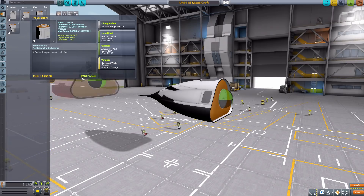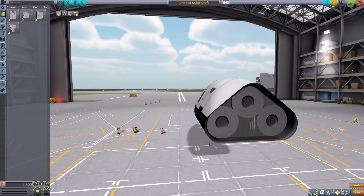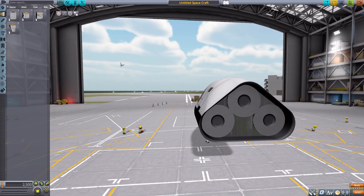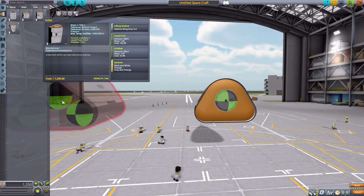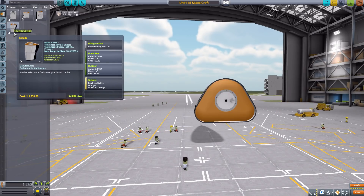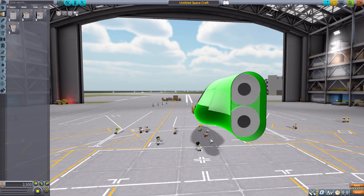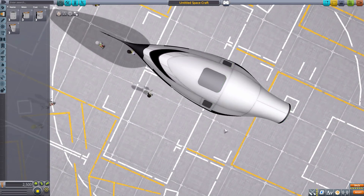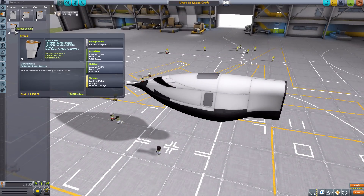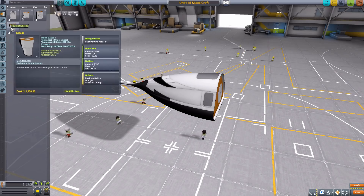We then have the Tri-Tail, which tapers off with three different control points for adding engines — again a lifting surface holding liquid fuel and oxidizer. Then the final tank, the Tri-Tail Two, has just two attachment points for engines, tapering off quite nicely as well — lifting surface, liquid fuel, and oxidizer.